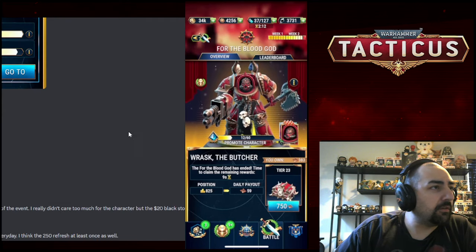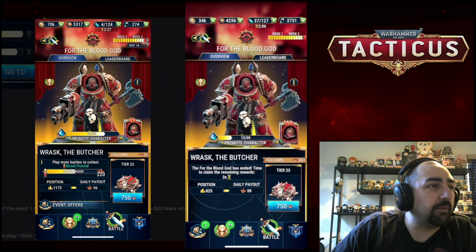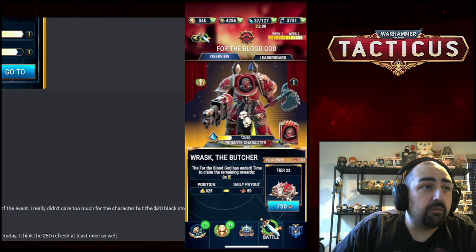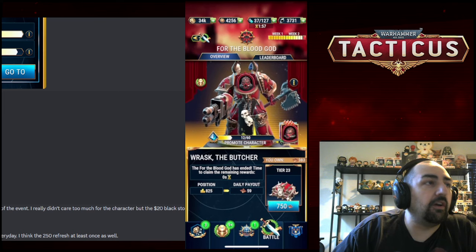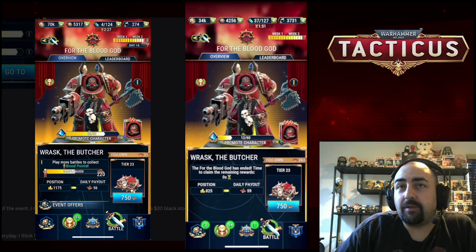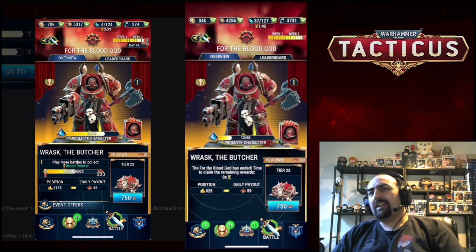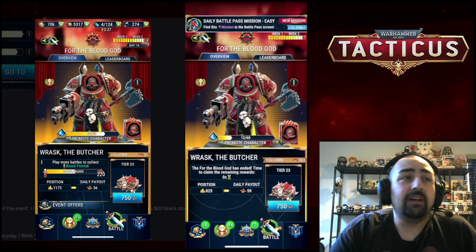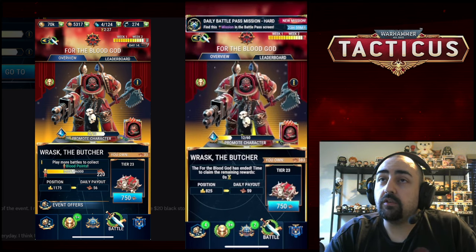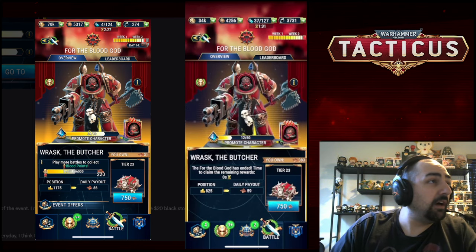He said he should get Epic 2 at the conclusion of the event. He didn't care too much for the character, but the $20 blackstone is just a better value. He did 110 refreshes and ended up at about 1175 — I'm at 825. So he did a little less refreshing than me and didn't do the $10 deal, just the $20 deal to get some more stuff. Dailies reset as well.